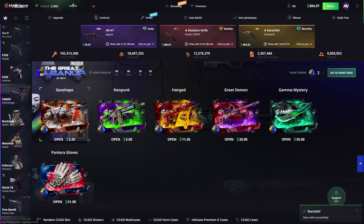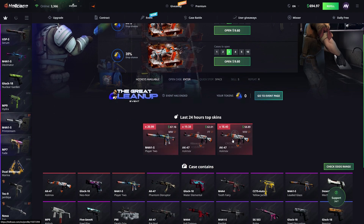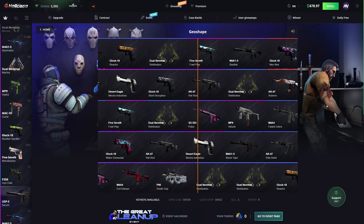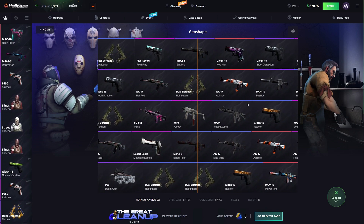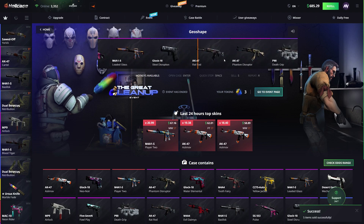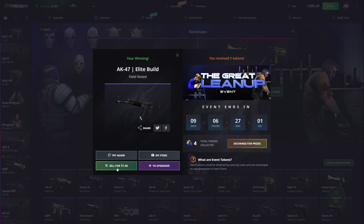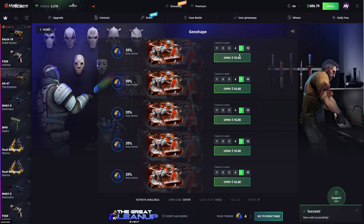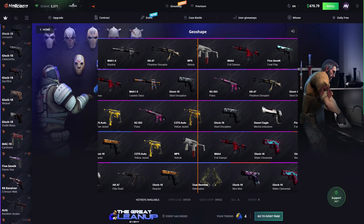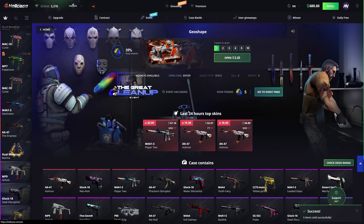Let's try another case. This one's got me tempted — it's pretty cheap but look at this: 20x multiplier. Because it's a cheaper case, we're gonna spend five at once, so it's $15 right here. Hoping for an AK Asimov — I believe that's what people got that made a lot of money. We came out with nine. Oh, so close to the AK. I'm baited. Let's open five more. We're still gonna lose about $6 on that. We have $680 left.